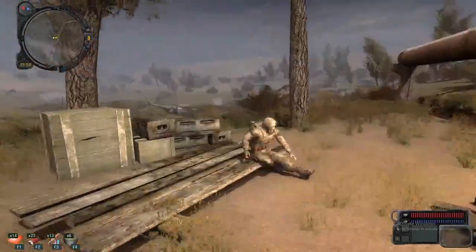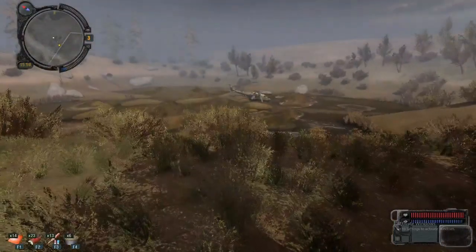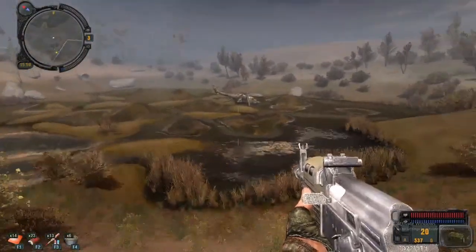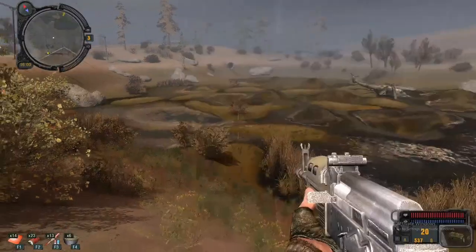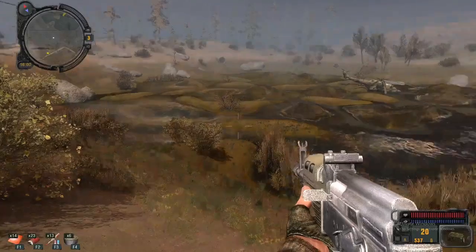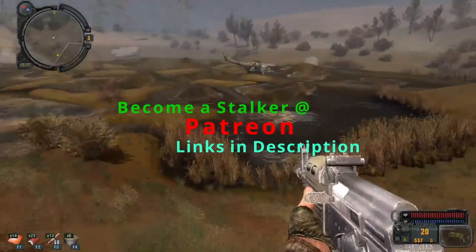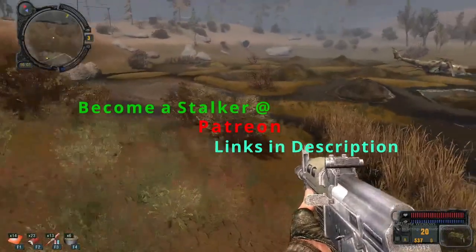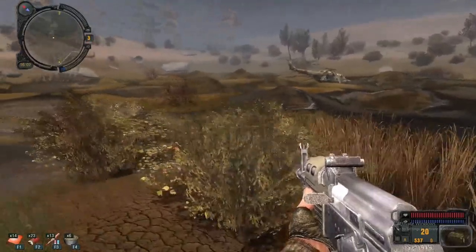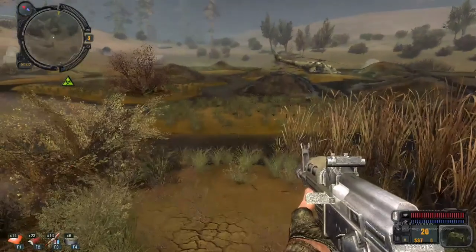I need a toolkit to better upgrade my gear. Okay, so here is Stingray 5 craft site — this place is overrun by a bunch of anomalies and radiation.